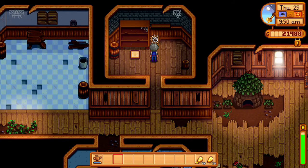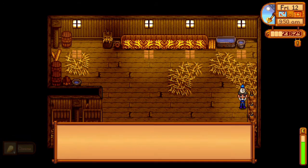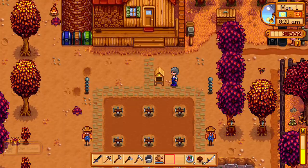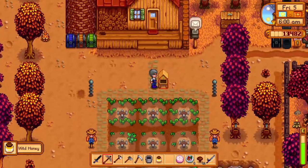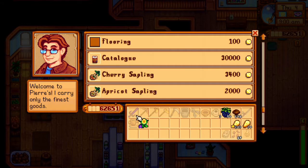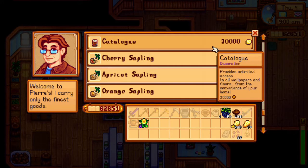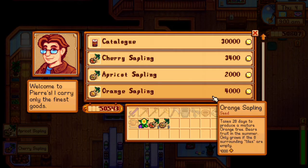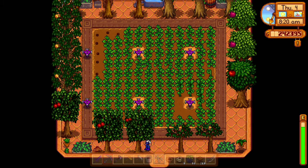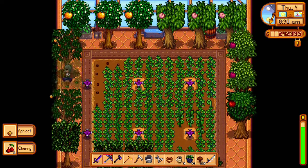Put wool on a loom to produce cloth. Using a cheese press, you can turn milk into cheese and goat milk into goat cheese. Make a bee house and in every season but winter it'll produce honey every four days. Put any fruit into a preserves jar to get jelly. For the fruit trees, buy saplings from Pierre's general store — in total they cost 25,400 gold. If you completed the first six items in this bundle, you'll get the greenhouse and can plant each tree there.